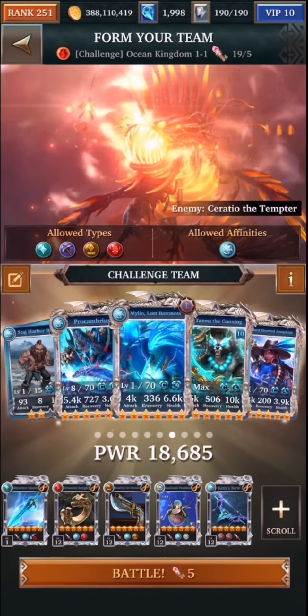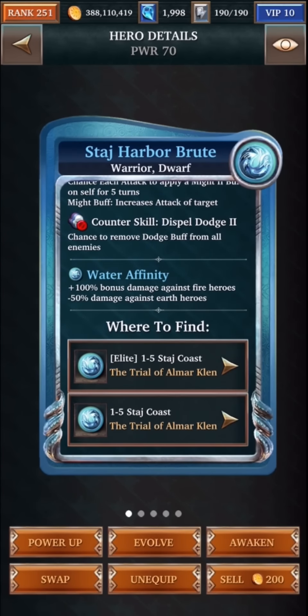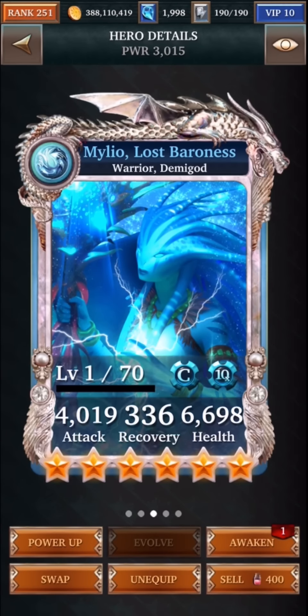So we have Stash Harbor Brutes, which is a three-star card that you can get from missions — specifically from mission 1-5. It's a free card that you can farm for. And then I do have one event card, and that is the Procambrius. And I also have the support card Melio.